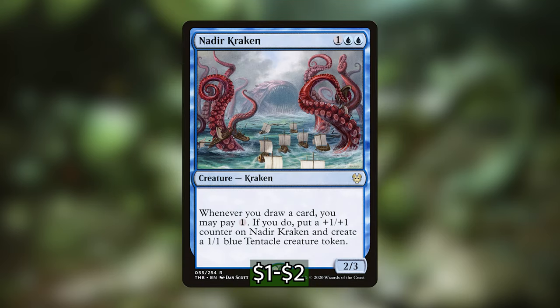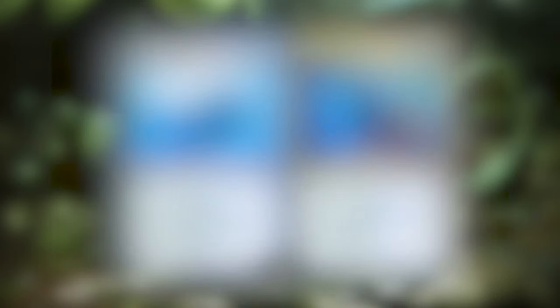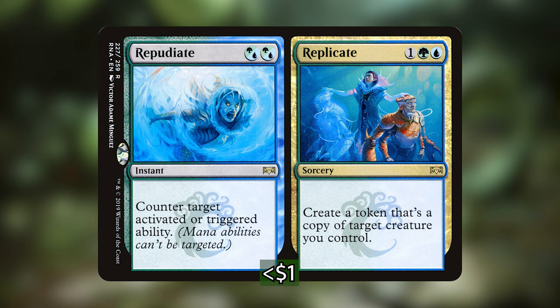Next up we've got Nadir Kraken, which costs one and two blue. It's a 2-3 Kraken that says whenever you draw a card, you may pay one — if you do, put a plus 1 plus 1 counter on Nadir Kraken and create a 1-1 blue tentacle creature token, or two tokens if you've got your commander out. We've also got Repudiate and Replicate. The first half costs hybrid green-blue, hybrid green-blue and is an instant that counters target activated or triggered ability. The second option costs one, a green, and a blue for a sorcery that creates a token that's a copy of a creature you control — or two with your commander in play.